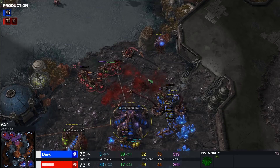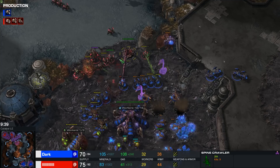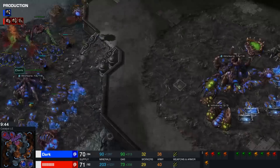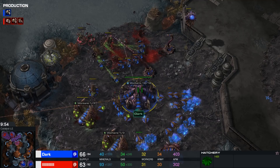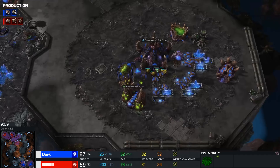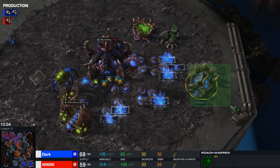Aggressive Spinecrawler pushing now from Rogue — they arrive on the other side of the map and burrow down. Queens still transfusing left and right with a lot of energy remaining. A lot of drones are now going down for Dark, and he is forced to pull these drones off the mineral line. One of the Spinecrawlers goes down almost immediately. Rogue is still macroing up more units. Dark quickly remade the Roach Warren in the main base — already thinking two steps ahead, knowing his opponent would be capable of this push.